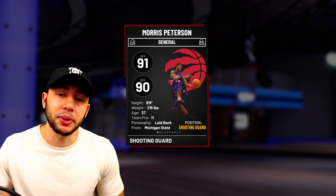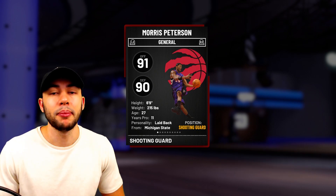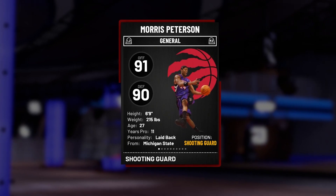We're just gonna hop into his stats, but I just wanna say if you guys haven't subbed to the channel yet, we are on the grind of 10,000 subs so make sure you guys do consider hitting that button. We're just gonna dive right into this Ruby Morris Peterson's stats — he's got a 91 offense with a 90 defense.